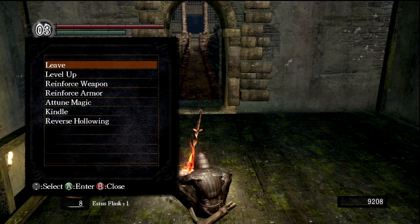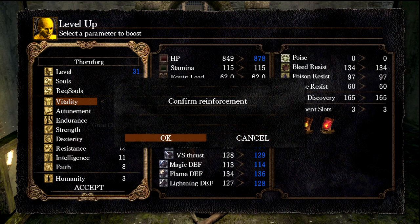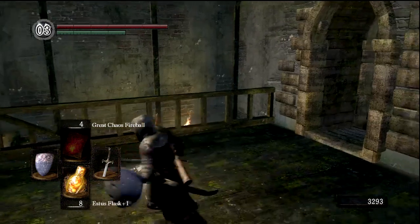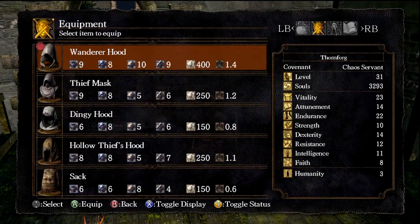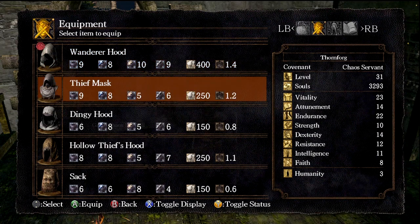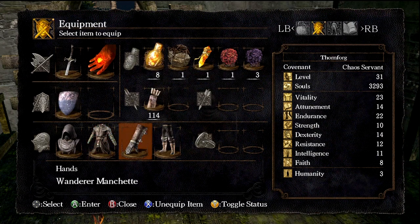Hey guys, and welcome back to Let's Play Dark Souls. Picking up exactly where we left off, one thing I'm going to do before we go in here is level up one time. That's not so much because I need that extra point of vitality — it's because I'm almost certainly going to die at some point throughout this Sen's Fortress journey. Let's also maybe mix up our equipment a little bit. I don't have anything like heavy armor. The heaviest armor I have is actually the Wanderer set, which I'm wearing, but I might leave the Wanderer coat on because that has by far my highest defense.